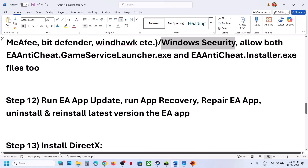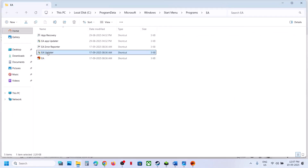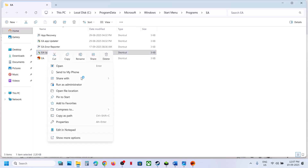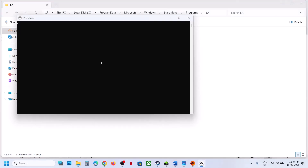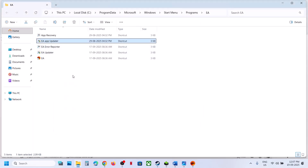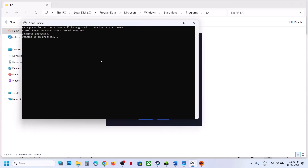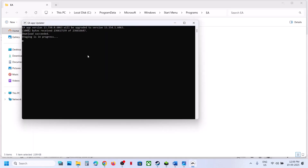The next step is to run the EA App updater. Type EA App in the Windows search box, right-click EA App, and click Open File Location. You'll see EA App Installer — right-click it, click Run as Administrator, click Yes to allow, and let it complete. This may take a few seconds or a minute. Once done, you'll see 'Download Succeeded' and 'Staging in Process'. Once finished, launch the game and check. Make sure EA App is closed before performing this step.